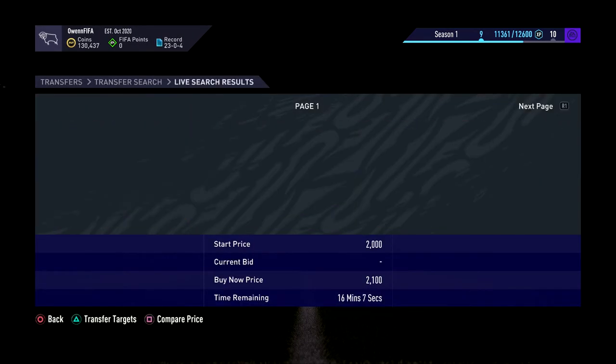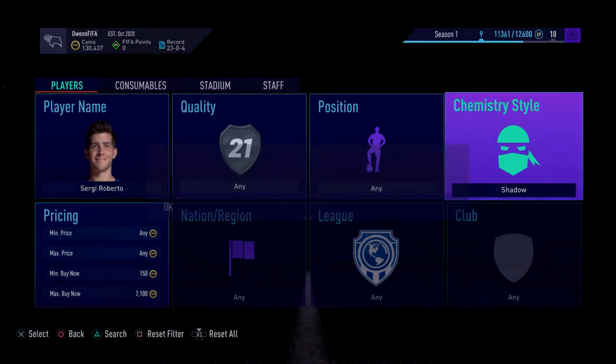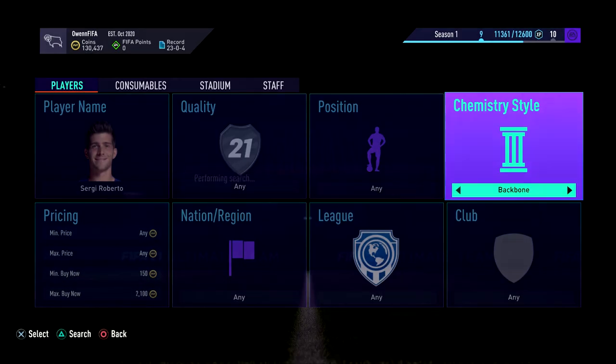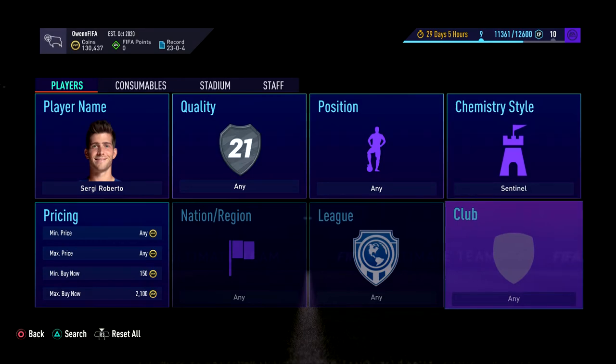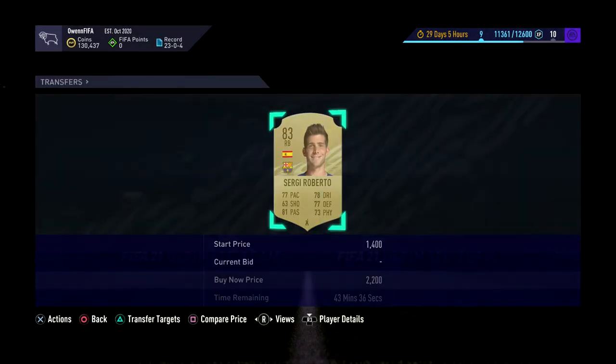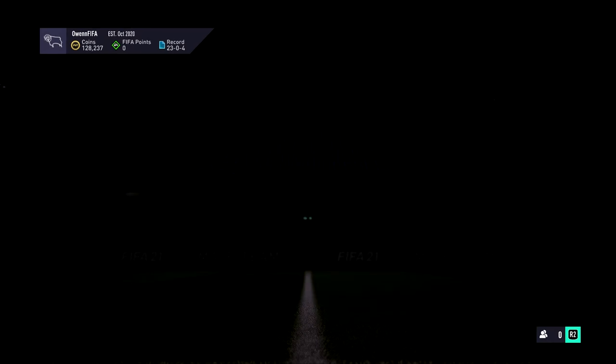It might have to be 2.2k which is fine — it doesn't matter if you spend 2.2k on these. It's going to be easier to go through the chem styles rather than search every single page. I only want a defensive chem style — you have to get the chem styles that people are going to want to buy Roberto in. So we'll just go 2.2k, there's one here, make sure it has more than like 5 contracts, and we buy that now and list it up for about 3.5k. That's all you do.